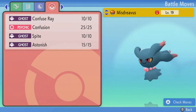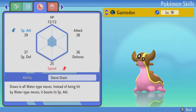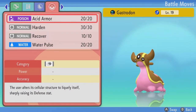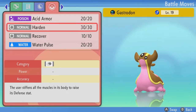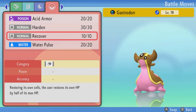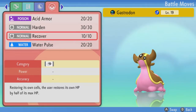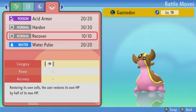I put Misdreavus in the box. We did find a Gastrodon with a bad nature, but it has Storm Drain, which is decent. It has Acid Armor, which is good for raising defense — sharply raising, so it's better than Harden. It has Recover as well, so it can be a bit of a tanky boy. It's also lower level than it should be for its evolution.